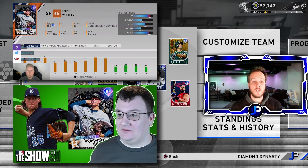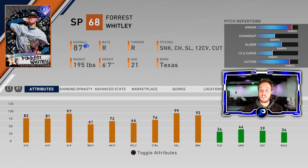Let's go over this card real quick. His primary pitch is a sinker at 95 miles an hour, so his repertoire is very good — he's got a sinker, change, slider, 12-6 curve, and a cutter. He does have low stamina at 82, which for a starter isn't great. He's got 81 hits per nine, 97 K's per nine, walks per nine at 61, home runs at 72, pitching clutch at 66. He is 76 control, 99 velocity, 92 break, and he's 6'7" — a very tall pitcher with a smooth release.